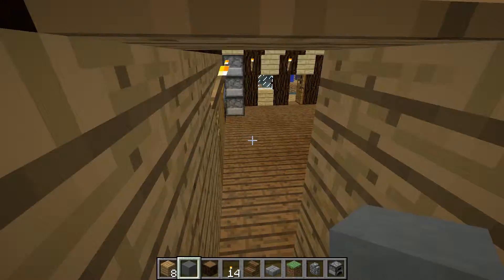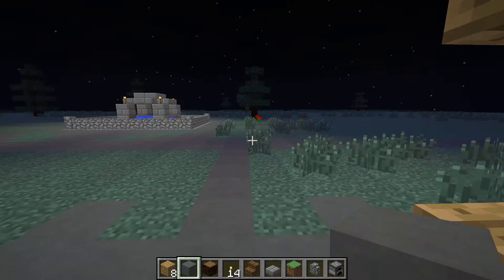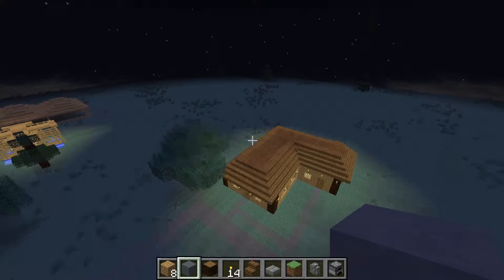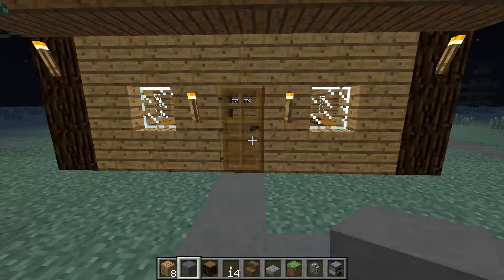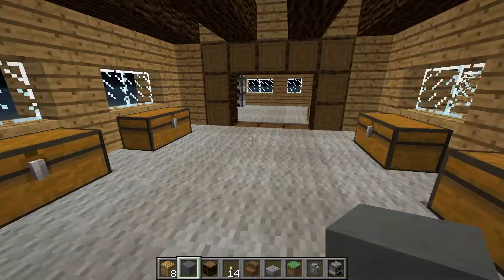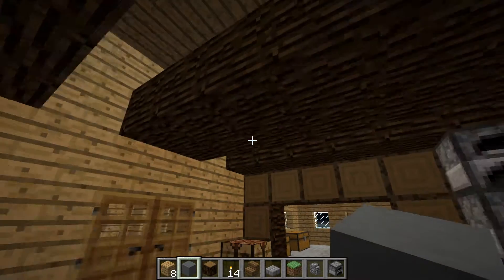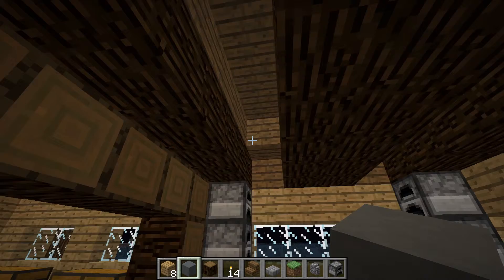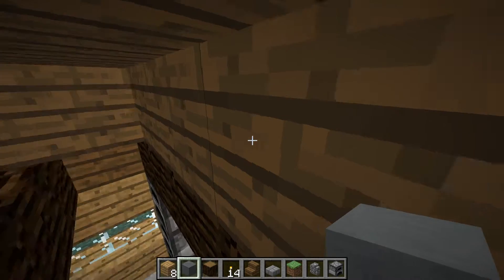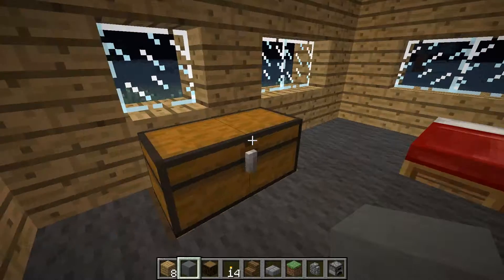I'm going to show you guys the other houses — I'll be adding on to this later, but that was just the main house. Over here we have a slightly smaller house; I really like the look of this one. Here's the front door — inside we have carpet, which was not a feature in the other house, some storage in that room, and we have these logs on the ceiling that almost work as chandeliers because there are torches up there. Through here is a bedroom with a little bit of storage.